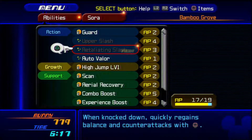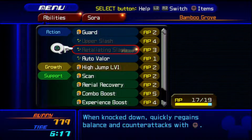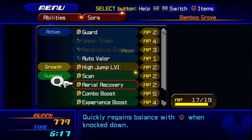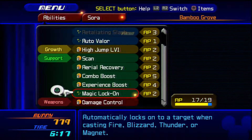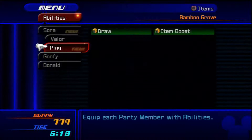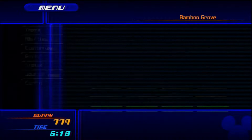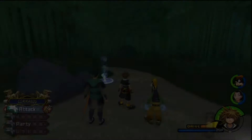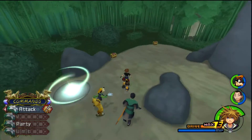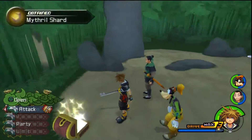Here we go with a side character we are forced to have in our party, which is Ping slash Mulan. Retaliation slash with Knockdown — Goofy regains balance and counterattacks with Square. I don't know how often I'd use that. I'm not gonna put Magic Lock on either. Now we have Cure — we learned that last time, it's super useful. I'm keeping Goofy in the party even though this party does not have heals, well, besides me. We'll see how that works out.